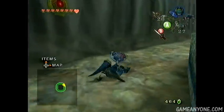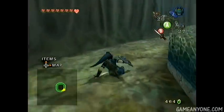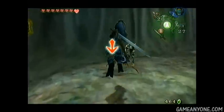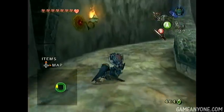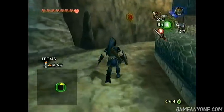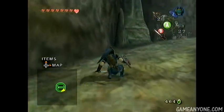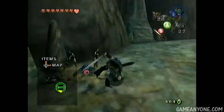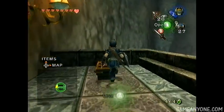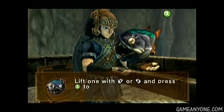On the way up, you're going to be encountering a few Tektites. You actually probably want to take these out — you don't really have to, but it'll convenience you later to do so. They can be taken out easily with a quick jump attack. Just make sure you get the jump attack in while they're on the ground, because if you try to jump into them while they're jumping also, you'll actually get hurt and get knocked back.